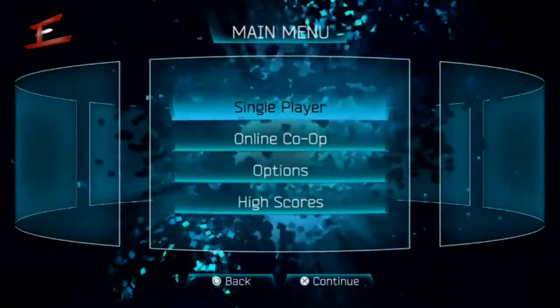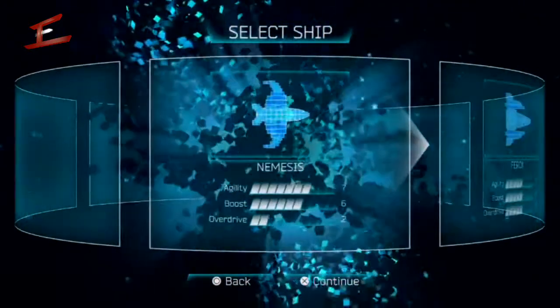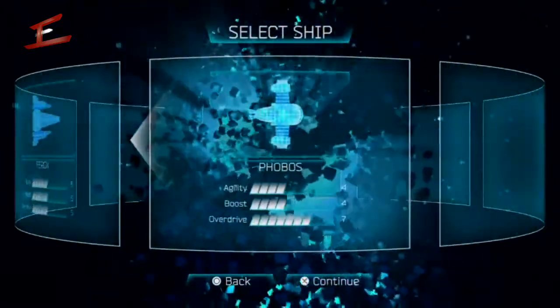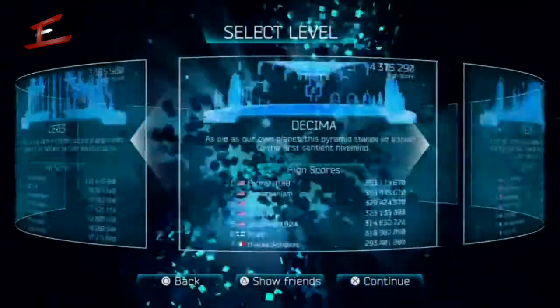Hi guys and welcome to Rebus Gaming HD. This is the fourth level of Resogun. I'm doing it on Veteran and I changed it up here — instead of using the Ferox I used the Nemesis because it's better for moving. The level is called Febris.